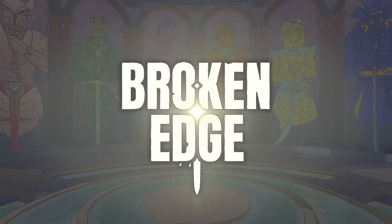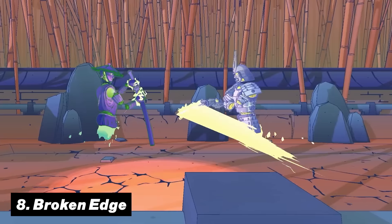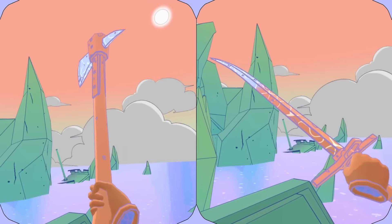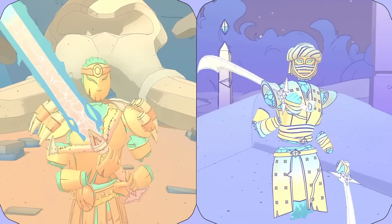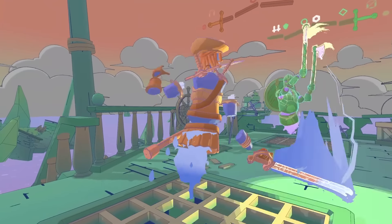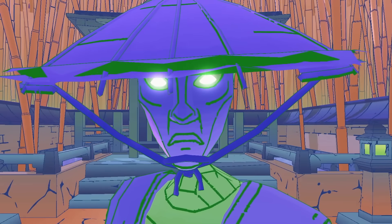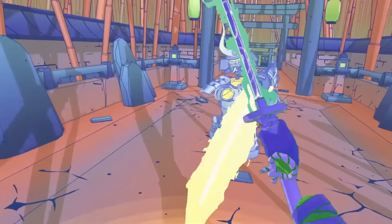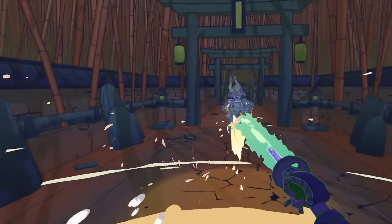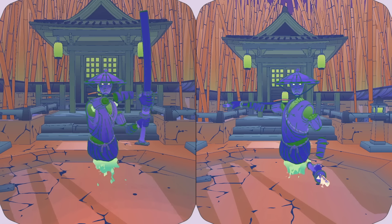Number eight is Broken Edge. Talk about a unique art style and 1v1 sword dueling — that is Broken Edge. You will have to skillfully position yourself and your sword to outplay your opponents. While it might be easy to learn, it is super hard to master. With different classes to choose from like the knight, barbarian, or samurai, each with their own unique abilities and mechanics, this is highly recommended for anybody who likes skillful dueling or putting their sword skills to the test.